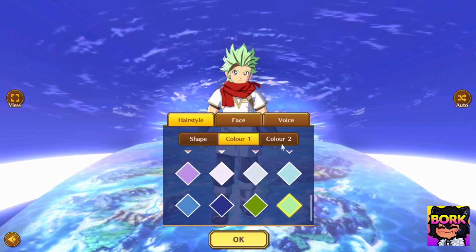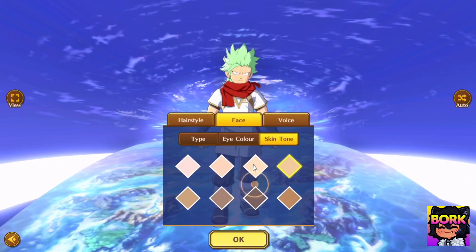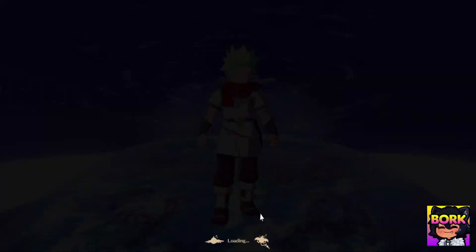Let's jump into character customization. I want to build a character that looks somewhat like Broly, so I'm going to go for this green hair, serious look. His eye colors are going to be white because Broly looks like a pretty pissed off dude, and he's going to be the lighter skin tone. I'm just going to keep him at Brave — I'm probably never even going to hear his voice, to be quite honest.